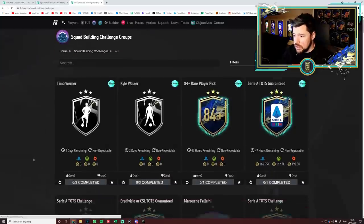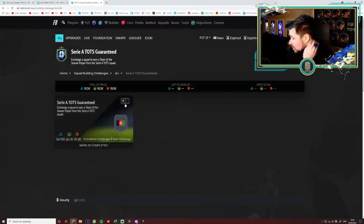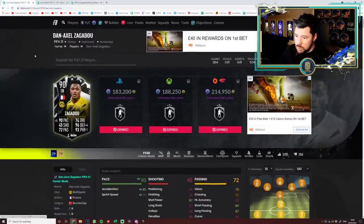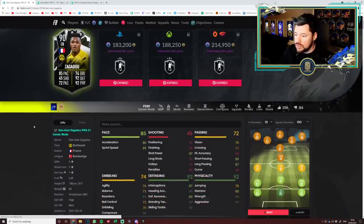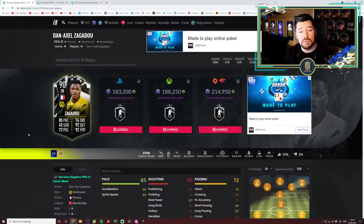Then there's the 84-plus player pick and the guaranteed Serie A Team — massively downvoted. I don't think I'm going to do Share Plays today — they're just not good. We'll wait for the Zagadu upgrade and maybe the David One to Watch upgrade and a few other upgrades. That's where we're at for content today. If you enjoyed, leave a like, comment, subscribe to the channel if you haven't already — and for now, I'm out, peace.